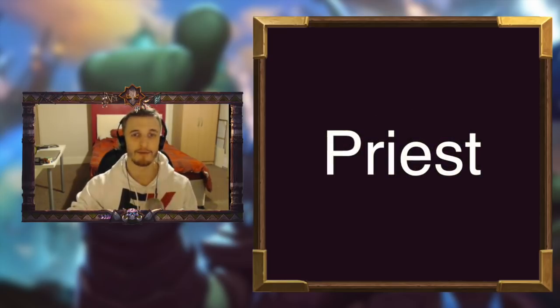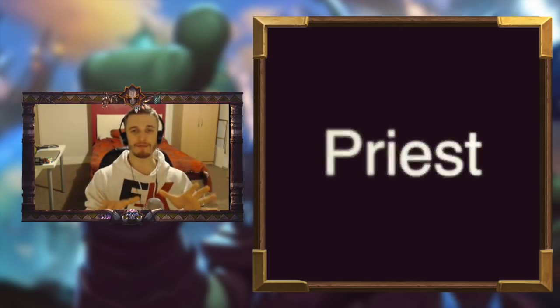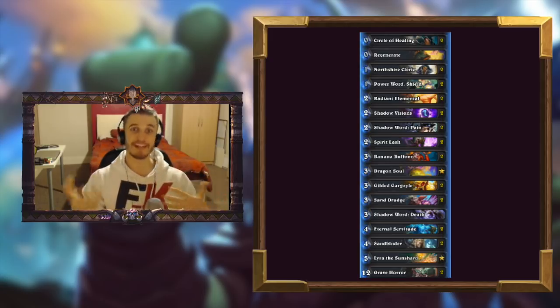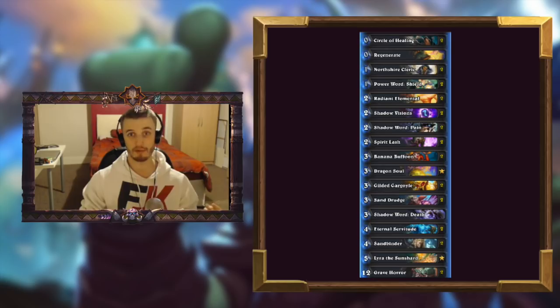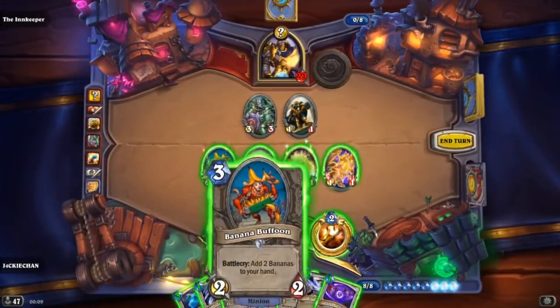For Priest I've gone with something pretty ambitious. Priest has some really cool new legendary stuff, but I've tried to make something that's almost like a Dragon Soul Lyra Miracle Priest type thing. We've got Sandrudge, the new 3/3 that whenever you cast a spell creates a 1/1 Taunt, which could be really powerful for tempo. Plus Grave Horror, 12-mana 7/8 Taunt that every time you cast a spell costs 1 less mana, so if you're playing a deck with cheap spells you can potentially get a 0-mana 7/8 Taunt. It's basically like Arcane Giant but with Taunt.